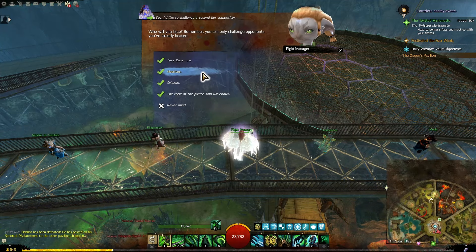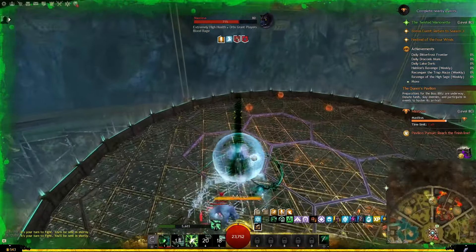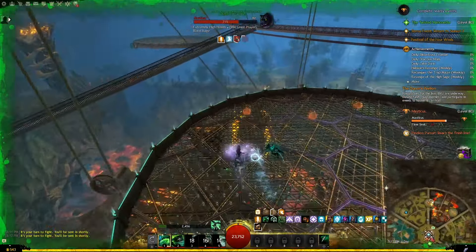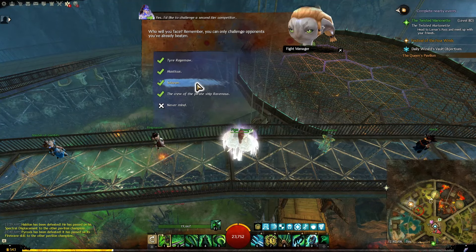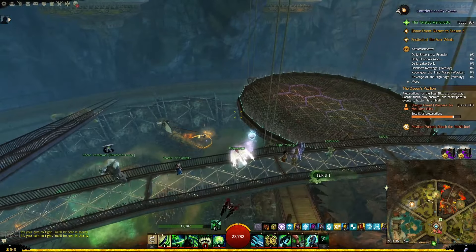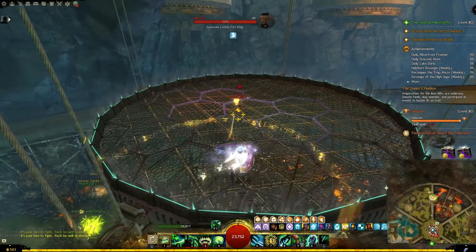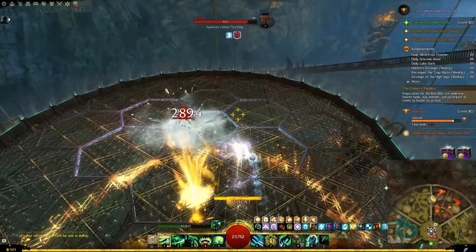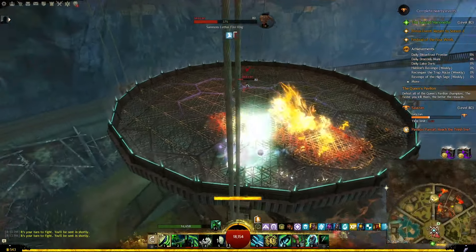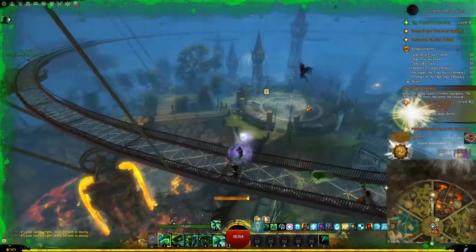In tier 2 when you are fighting Masticos you will find red orbs spread around the arena. Those are actually buffs for you - they will increase your damage so collect them as you go. Also in tier 2 when you are fighting Salazan he is going to lock you down in a ring of fire. You actually will not take that much damage as long as you are not on the edges. If you try to dodge or teleport out of it you are going to go instantly down. So stay inside that ring and wait for him to come to you, and then you can damage him or wait for the ring to expire and then you can move freely.